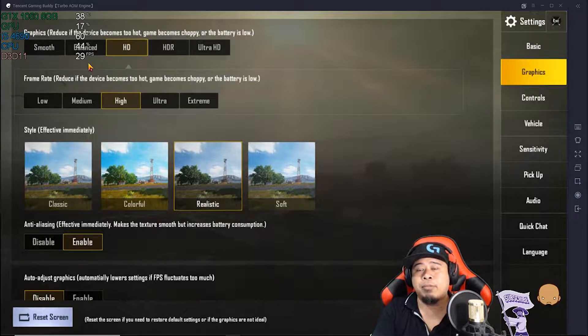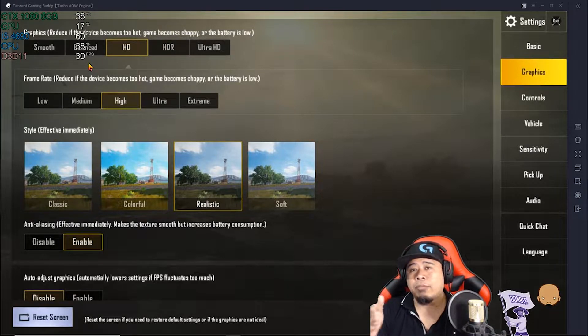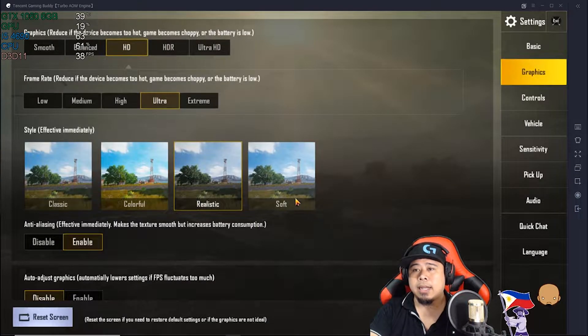Some of you don't have a computer that can handle more frames per second, so just play with the settings. But if your PC can handle more, just click on Ultra. Let's click OK — and now it's 37 to 39 frames per second.